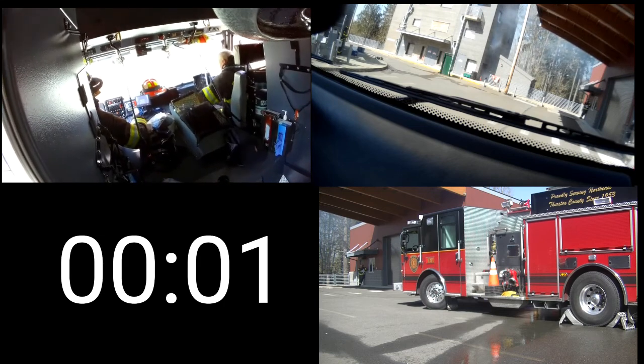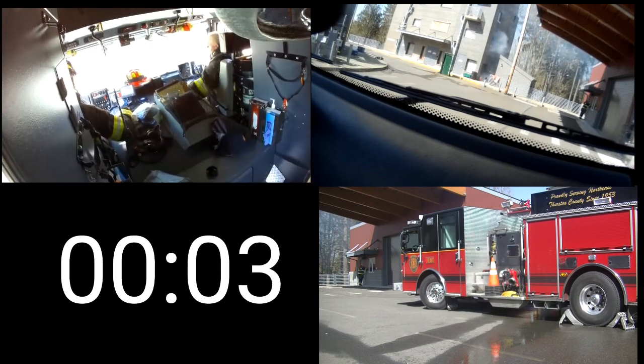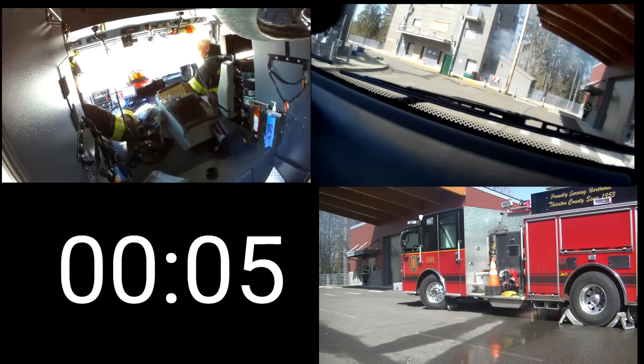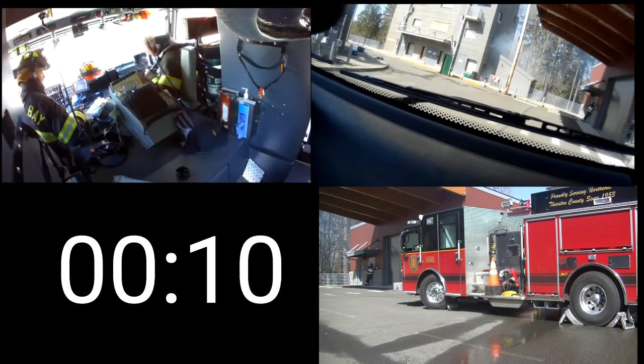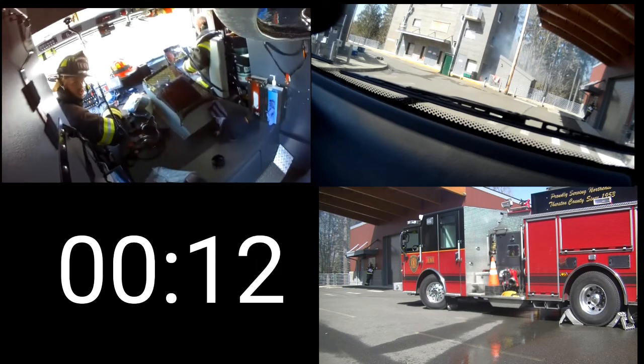Capital copies Engine 81. Seen on the medium-sized single-story house with a working fire. Smoke showing from Bravo. Throwing a line for a primary search fire attack. Engine 81 has command, Alpha side accountability, offensive strategy.